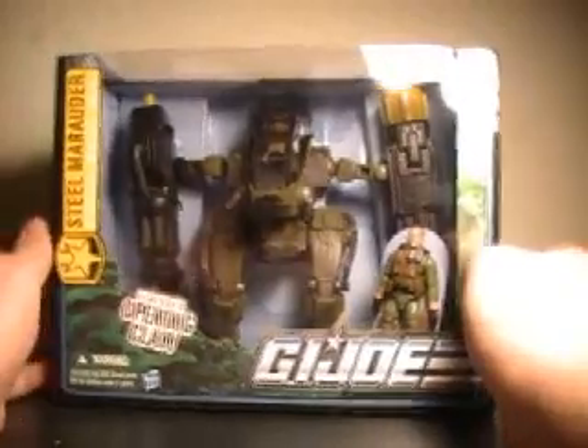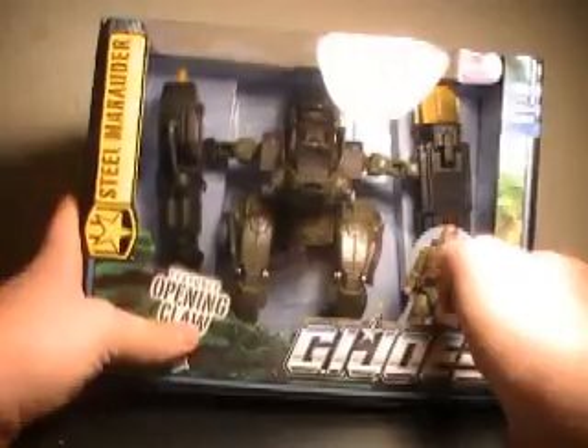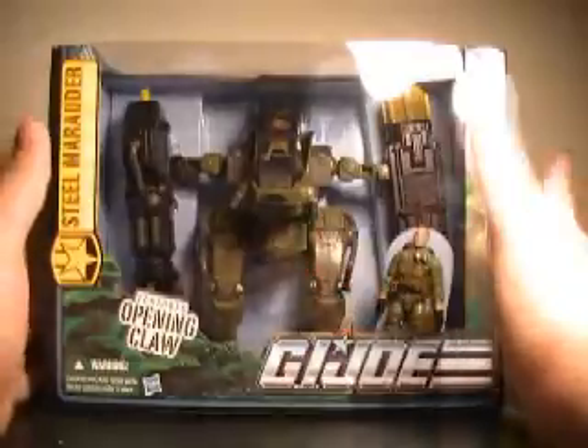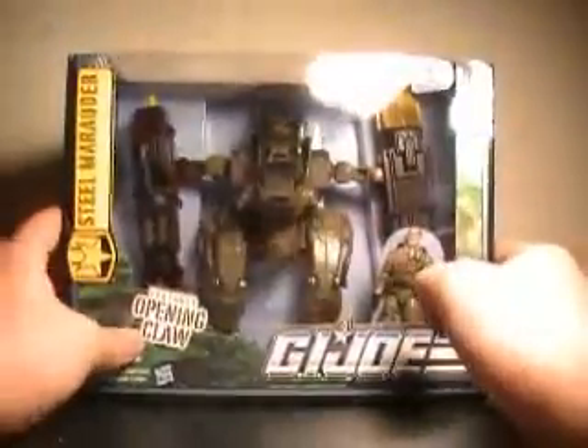Get a good look at them in packaging here. It says it has features including an opening claw, and it's also got its missile launcher over here. These new mech suits are kind of retooled from the Sigma-6 line — previously released mech suits — although they definitely still look really cool.